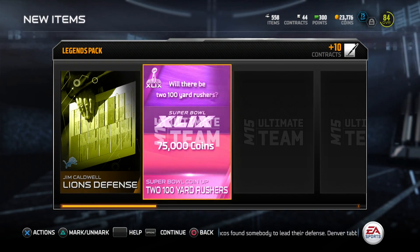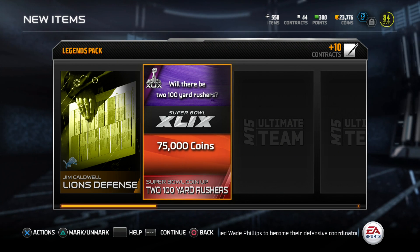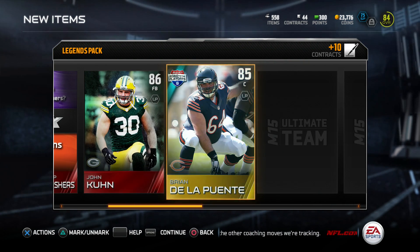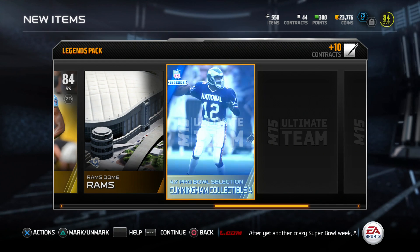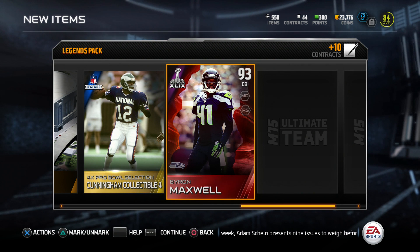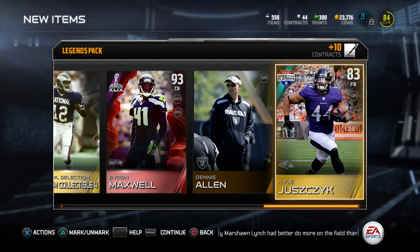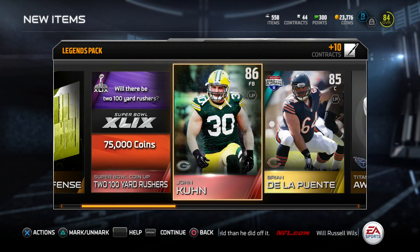All right, Alliance Playbook, and 75,000 coin-up for Super Bowl — will there be two 100-yard rushers? I think so. Lynch and Blount could probably pull that off. Oh, an elite John Coon — 86 fullback, I just love saying that — and then an 85 center, so not a bad way to start right there. 84 Bernard Paula, oh, Cunning Gap collectible. I think I should complete those Legends. Oh, and another elite — Byron Maxwell Super Bowl Edition, 93 corner! It's interesting because I also have the normal version of that Byron Maxwell.